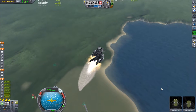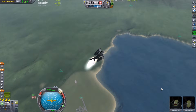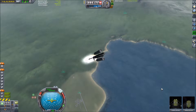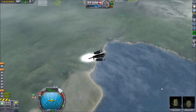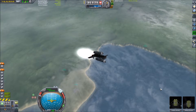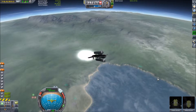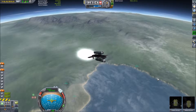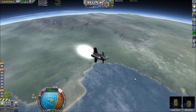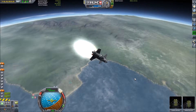As usual, we're struggling with the launch profile for this thing. I felt like we were doing better — we hit that 45-degree marker pretty soon after 10 kilometers, which is what I aim for, and so far the gravity turn is going rather well. But then we don't have enough thrust later, and I get so distracted with my ascent trajectory, losing control and over-rotating everything.